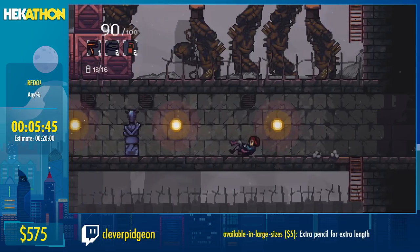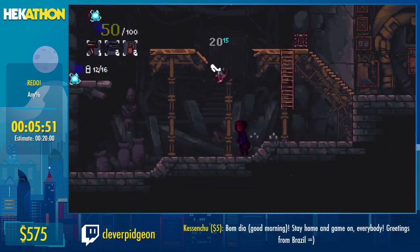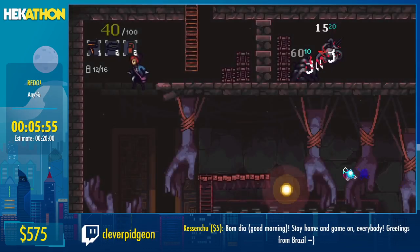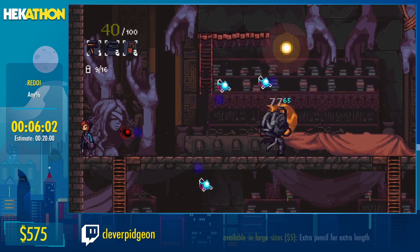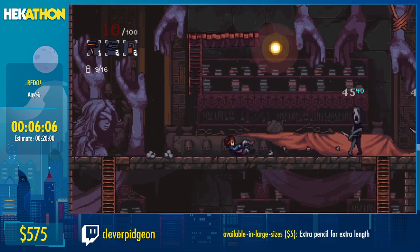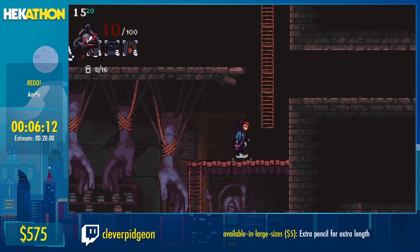We're going into an area called the Sculptor's Building. The Sculptor's Building is a unique place in the game because it features invisible enemies — like that one that just hit me. They're a pain but you don't necessarily have to encounter too many of them. There are two more down there but we don't have to deal with them.